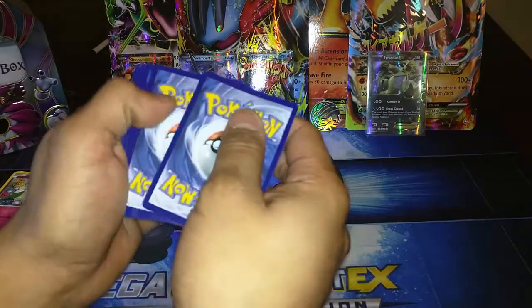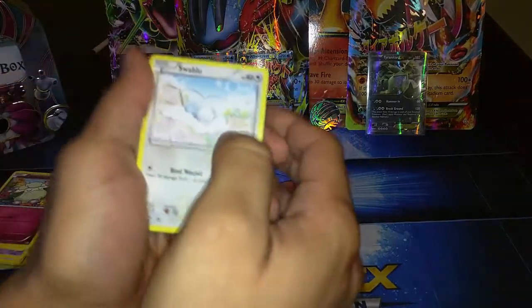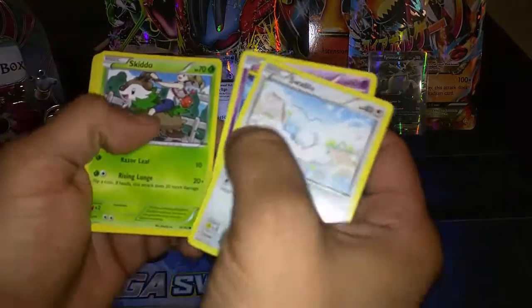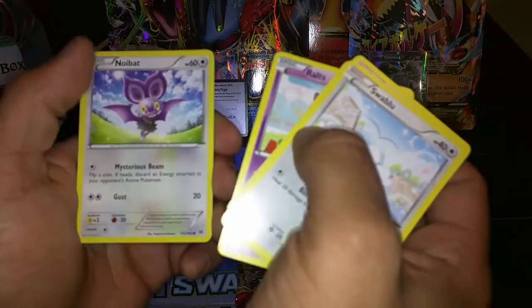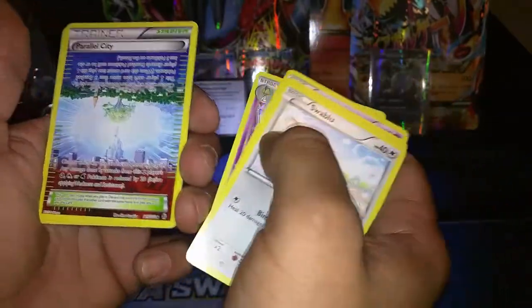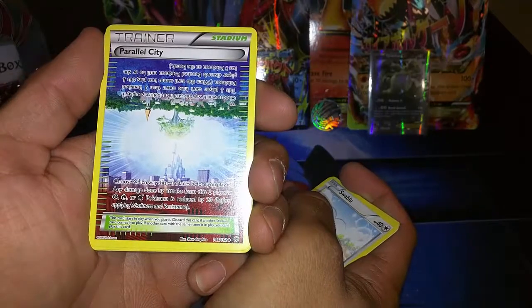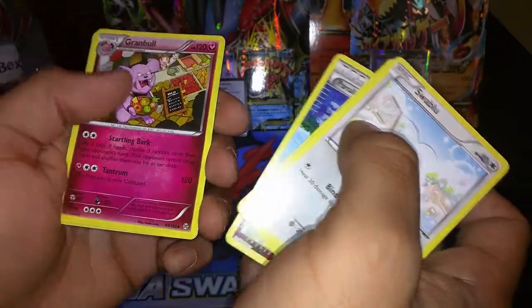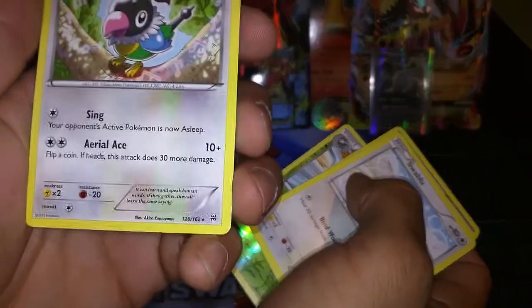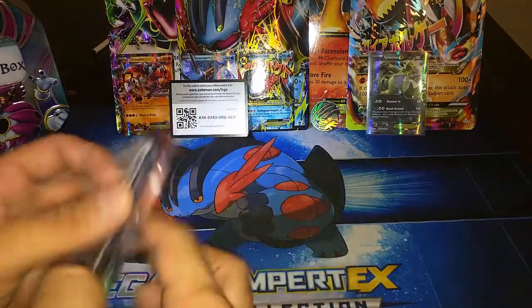I'm really interested to see what we're going to pull on this one — these are all new to us as well. Maybe we'll pull something cool to feature on the channel. Starting off we have a Swablu, a Mysterious Fossil, a Skiddo, Ralts, a Noibat with Mysterious Beam — flip a coin, if heads this card does something — a Kirlia. We have a Parallel City, the new stadium from the Breakthrough set. A Granbull, a Reverse Gourgeist, and a Chatot with Sing — your opponent's active Pokemon is now asleep, no coin, no nothing. That was the first Breakthrough pack.